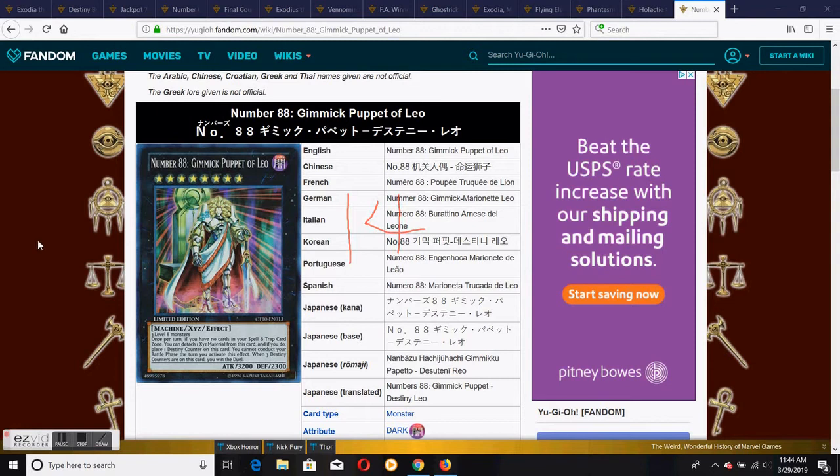So right now I'm going to be going over my number 14, which is Number 88, Gimmick Puppet Perfect Leo. It has a win condition where you detach the material to put a Destiny Counter on this card, and you have to do it three times. You also have to have no Spell and Trap Cards in your Spell and Trap zone when you activate the effect, and you require a free level 8 monster. The win condition is very easy to disrupt and hard to get off — you have to allow him to be on the field with your opponent not using any kind of interaction — so that's why he's at number 14.